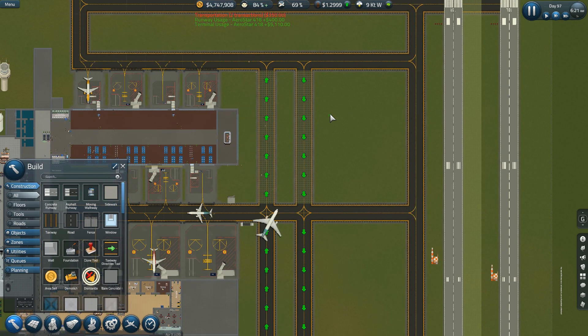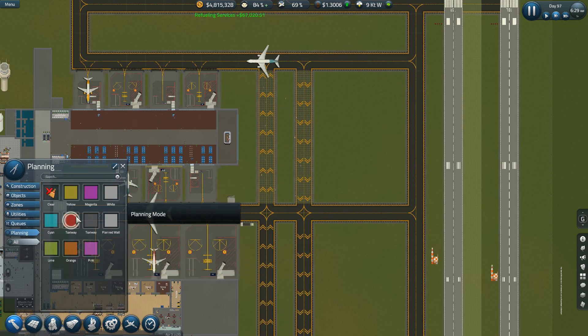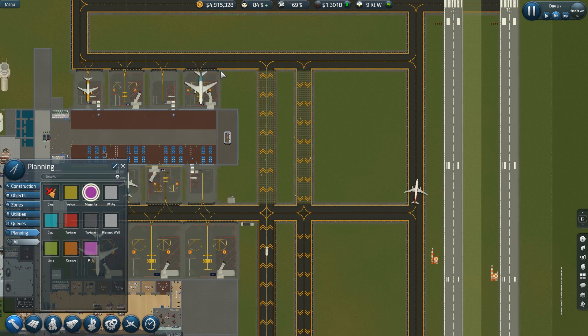I'd like to expand it to two gates for sure. All right, we need to do some planning. We're going to put a gate in magenta — actually I'm not planning to do that.